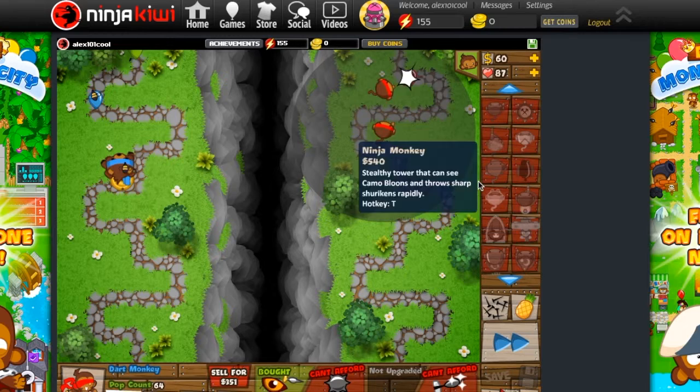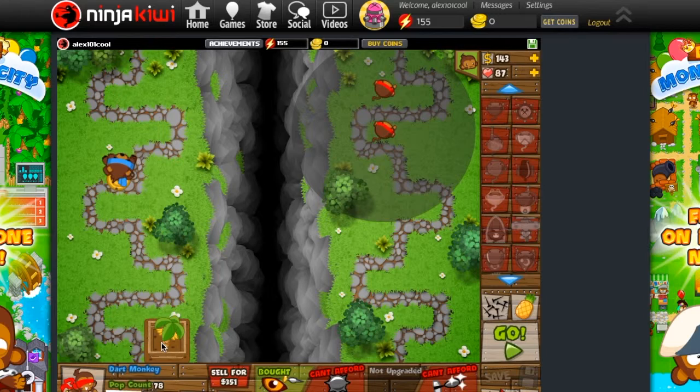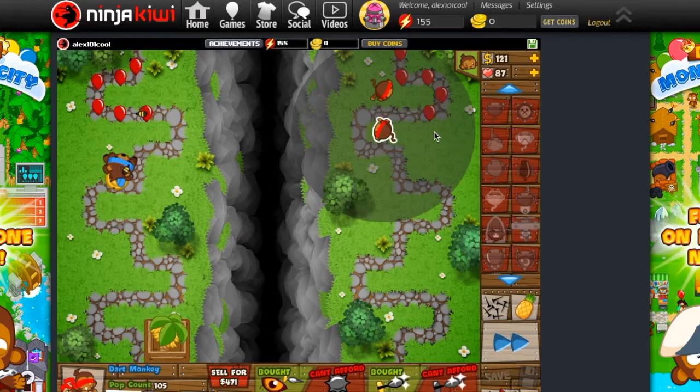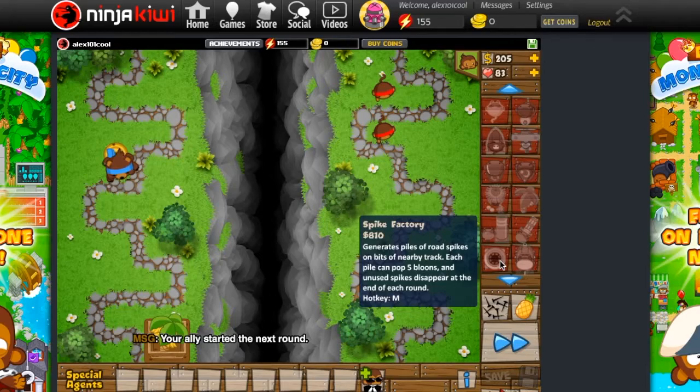The bomb towers are essentially explosive — they explode stuff. That right there is a banana farm. Banana farms just make money for you. Your money is up here and your lives are right there. I've already lost a few lives just because I'm trying to talk to you guys and talk to this guy and I just wasn't paying attention. Right now I need to get that tower.